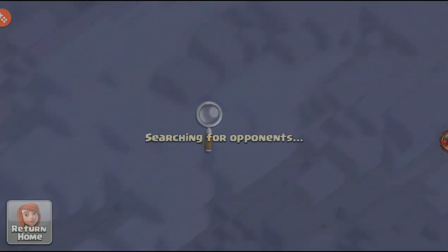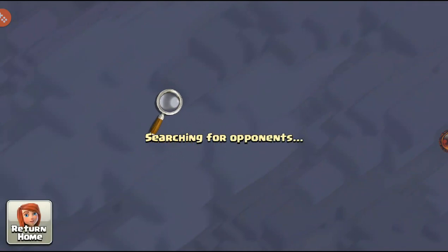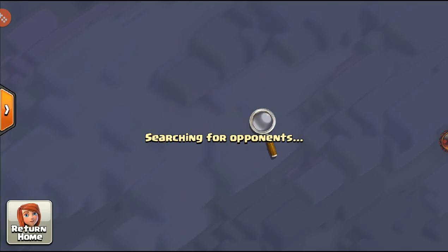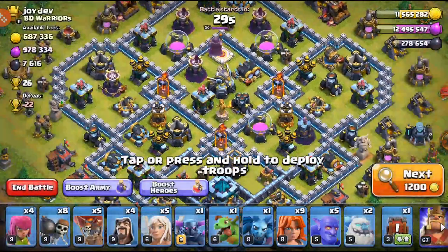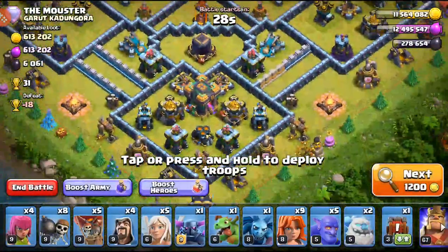Now over to the main village — we're going to attack, and then we'll start our upgrades. I believe I have a lot of loot in the treasury from random wars and some star bonus loot. The RC is level 11, so she needs about nine levels. The King and Queen both need to get to level 75, and the Grand Warden is down right now — just trying to keep grinding out the elixir on him.